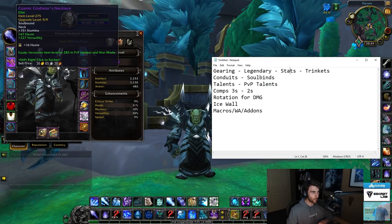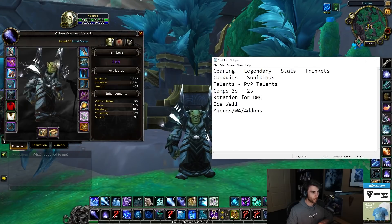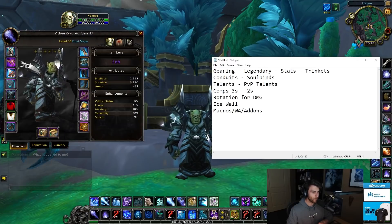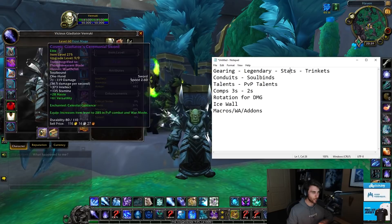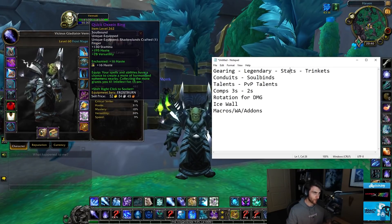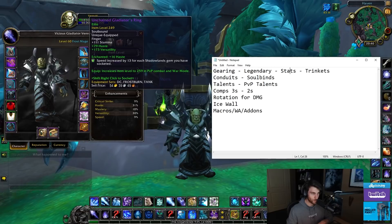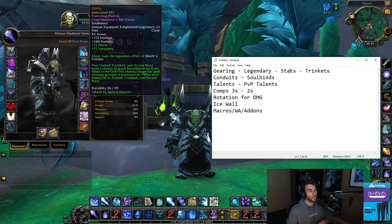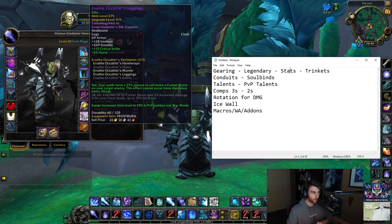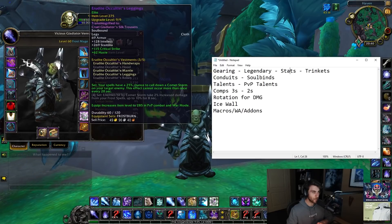The two-piece path runs Haste/Versa neck, cloak, chest, bracers, and staff. Then a Haste/Versa ring you can buy, a Haste/Versa PvP ring, Unity on boots, Frostburn on belt, and Haste/Versa gloves and pants.